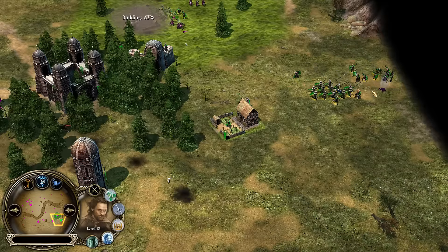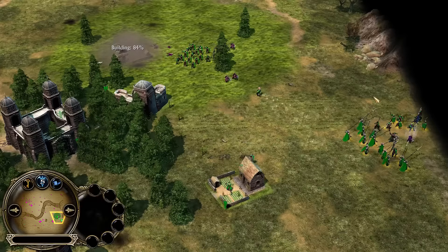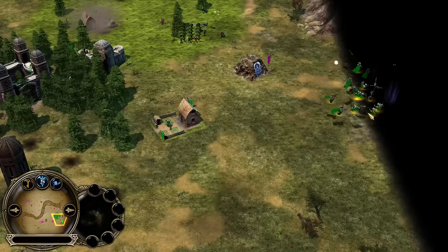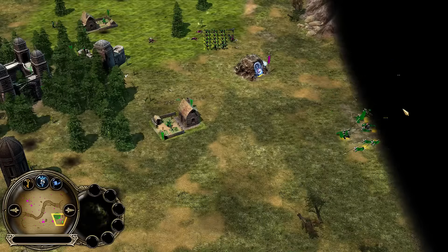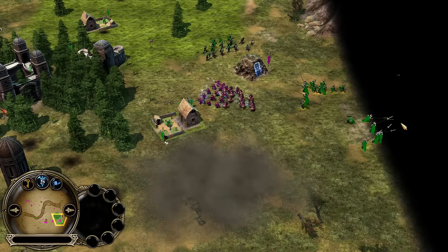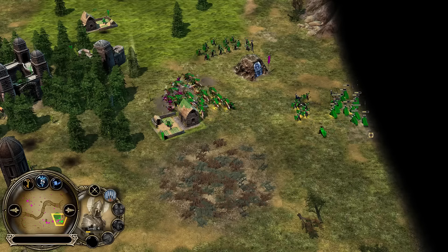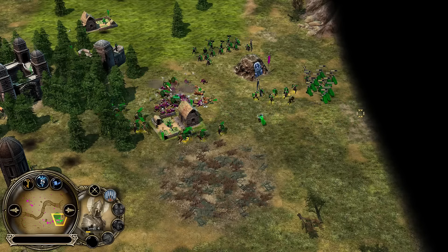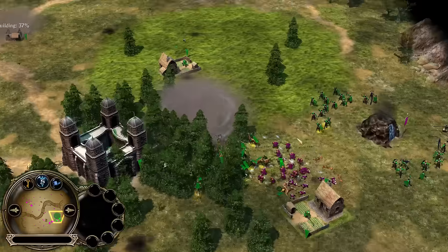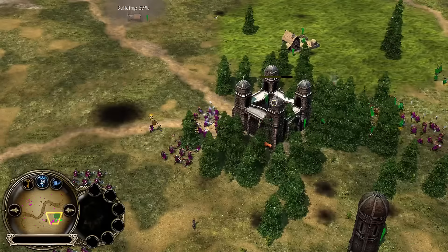Easier said than done of course. Tom Bombadil body slamming Gloin to the ground, allowing Aragorn and Boromir to kill him. They get knocked off the map by an Undermine — sure they'll come back though, right? Tower Guards are just poking at whoever's outside. I didn't see Gloin come back — either Gloin's dead or Gloin ain't coming back.